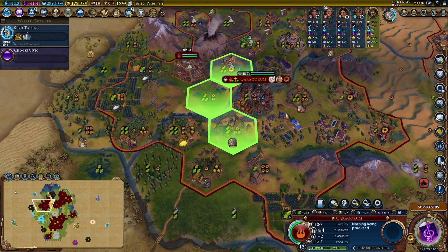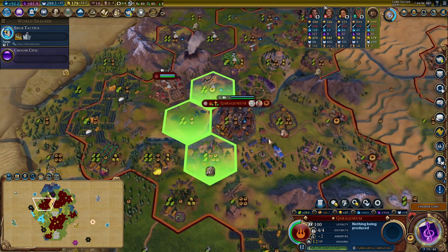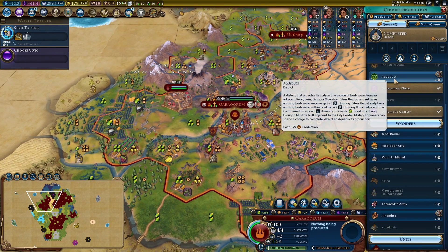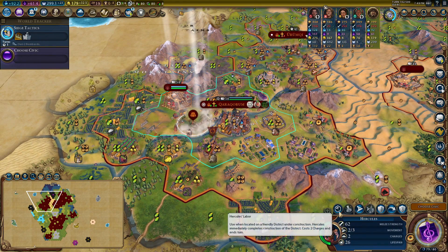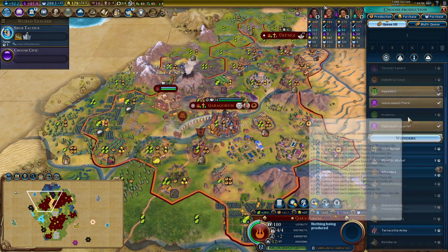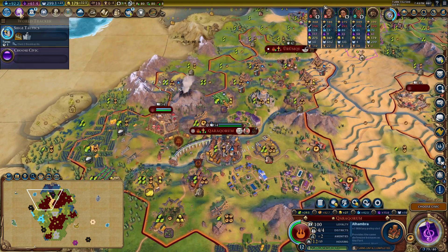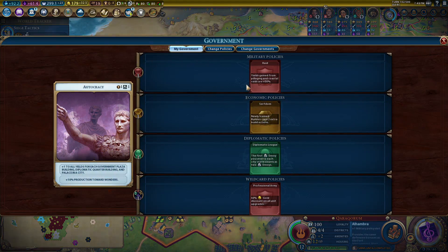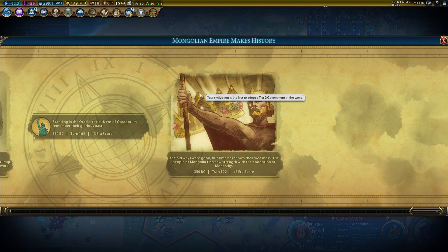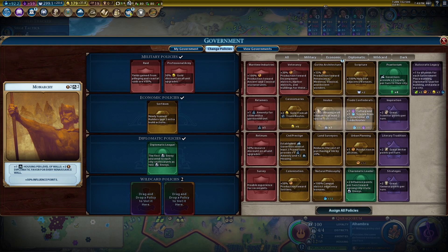I'm going to have to build an aqueduct - it's really painful because some of these tiles are just brilliant, but it's going to have to happen. It's next to a geothermal fissure so it'll give me an immunity. I'm just going to do it - I'll regret it because that tile was really cool. Alhambra - eight turns left. I've got a new government now - Monarchy! Military policies are good. Serfdom is such a good card - I'm gonna keep that.